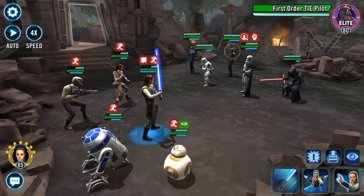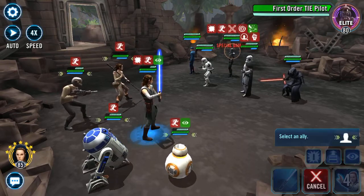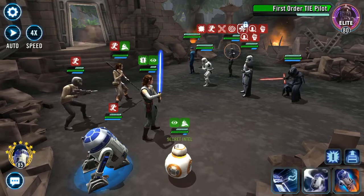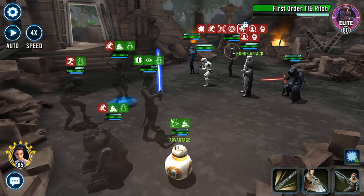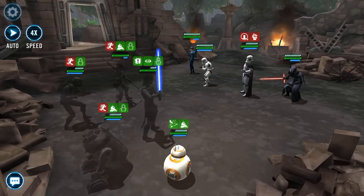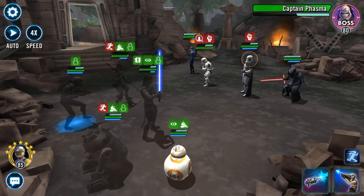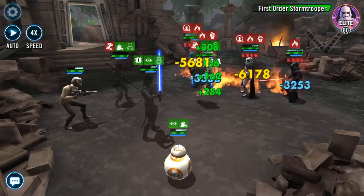Alright. Slow you down because you can do a lot of damage. Get rid of that buff. Pop it onto BB. Can we get rid of pilot? Yes we can. Let's give Phasma a hit at least. Set fire to the lot of them.